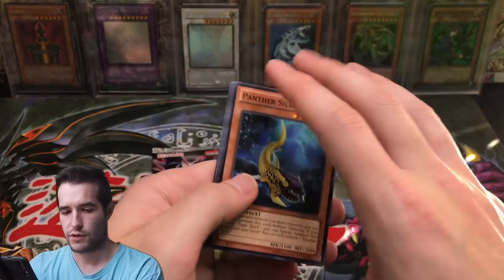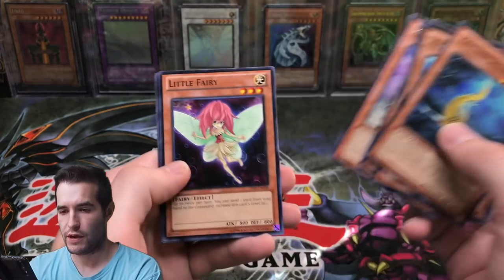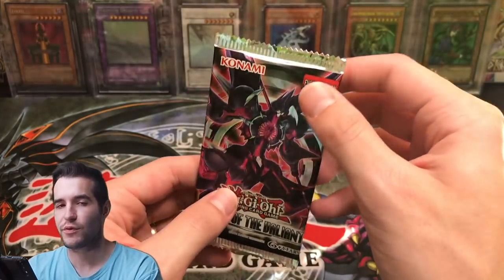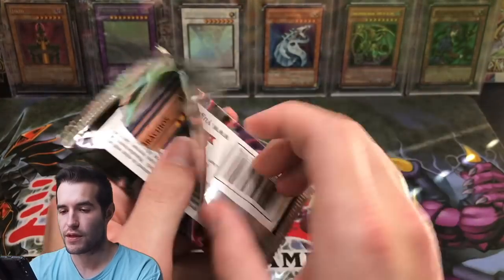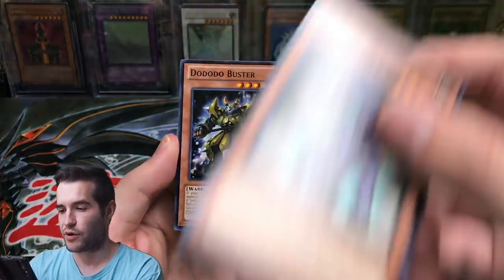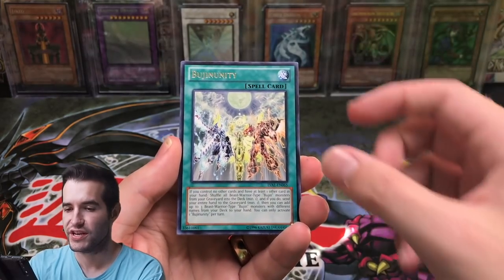Here we go — Little Fairy. One more pack — Legacy of the Valiant. Then we're going to see how many foils we pulled total, and see if you guys guessed it right. One pack left for Colby. Let's see how he does — can we pull something good? Black Brachios, Rose Witch.